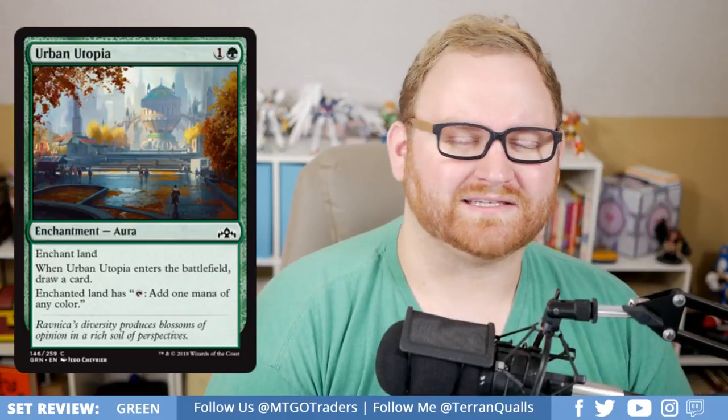Next up, we have Urban Utopia, a 2-mana common Aura. Enchant land. When it enters the battlefield, you draw a card. The enchanted land has: tap to add one mana of any color. A very good card for Draft and Sealed — draws you a card and helps with mana fixing. Not going to see any kind of play in standard. Turning your 1-mana into mana of any color is basically just mana fixing, and getting the extra card draw is just gravy for 2-mana.